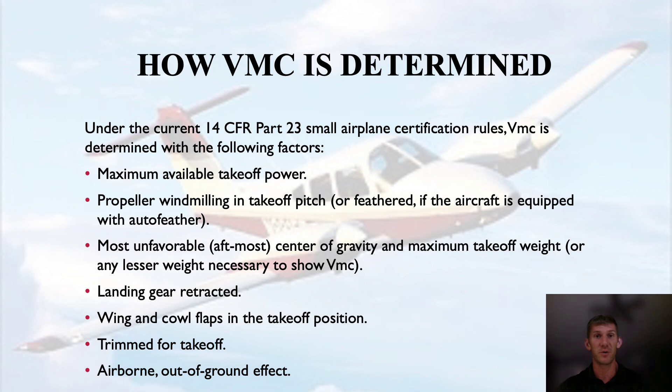The reason aft CG is unfavorable is because it shortens the arm that your rudder has to work off of. Then maximum takeoff weight or any lesser weight necessary to show VMC. Some people think of weight as negative, and it is negative in relation to performance, but it's actually a positive when it comes to VMC — heavier weight gives the aircraft somewhat of a keel effect and makes it a little more stable. So heavier weight is favorable for VMC, but less favorable for performance.